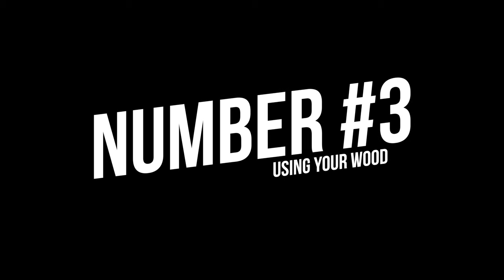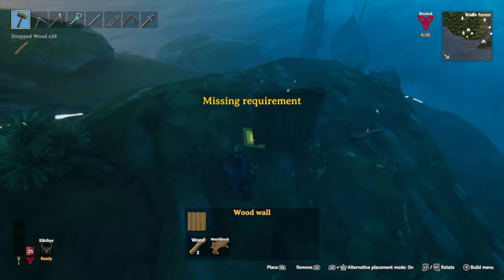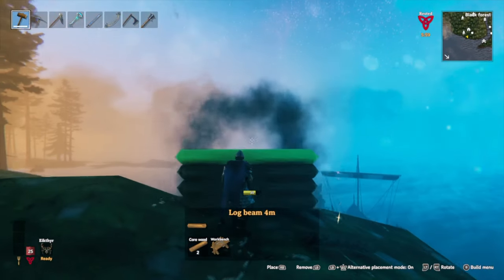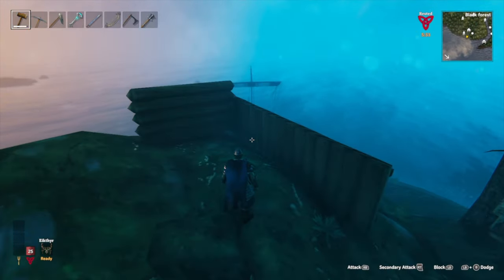Number 3: there are 5 types of wood — including the new Yggdrasil wood from the Mistlands — and you cannot build everything with one type, so it's not a glitch. You just don't have the right wood type in your inventory. Core wood cannot be used to make workbenches, the same way log cabins cannot be made with regular wood. Each biome gives access to different types of wood, but there can also be multiple types in one biome.